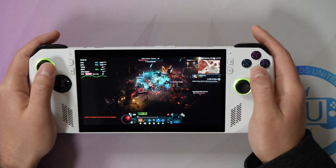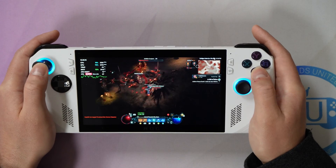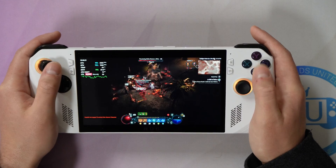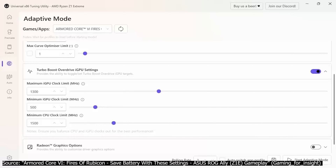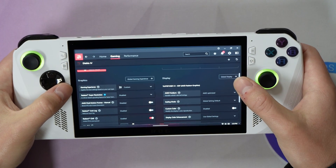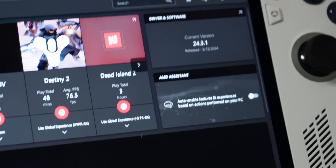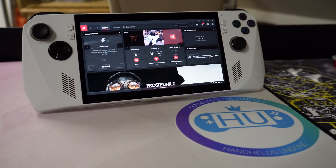Hey fans and subscribers, this is your host Joe on the Gaming for Insight channel. I have another video for you on the Save Battery Best Settings segment, specifically with the ROG Ally playing Diablo 4. In my prior videos I leveraged the Universal x86 tuning utility, however in this video I am taking a different approach and going to leverage the AMD Radeon Chill technology within AMD Driver 24.3.1, customized and released by Asus for the Ryzen Z1 and Z1 Extreme.